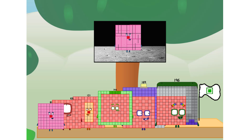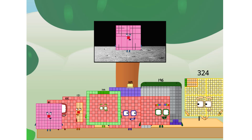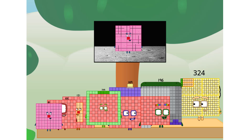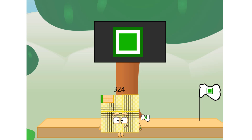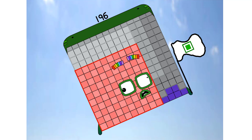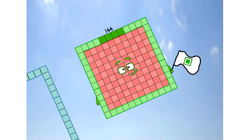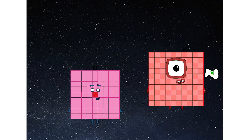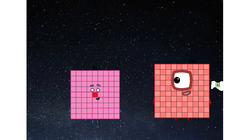We have a problem. I forgot the flag. Don't worry, little 81 — he'll take care of this. 324. And I promise — no rockets. No rockets. Square power only. Looking for this?